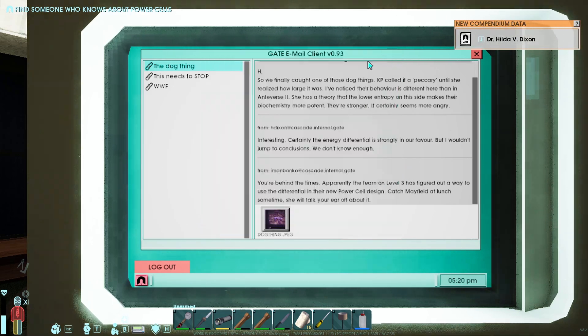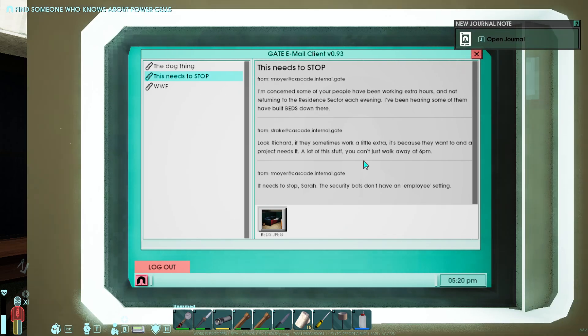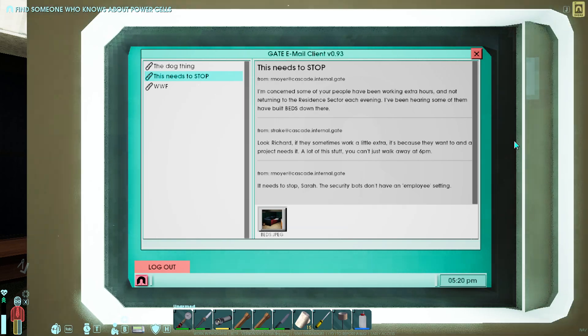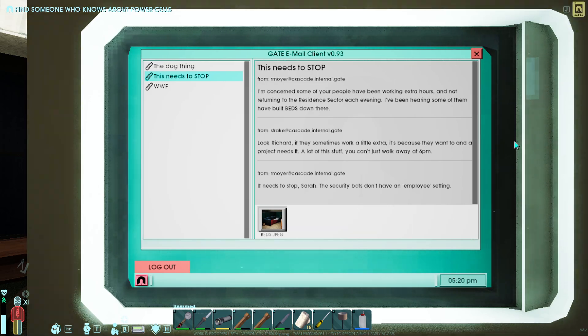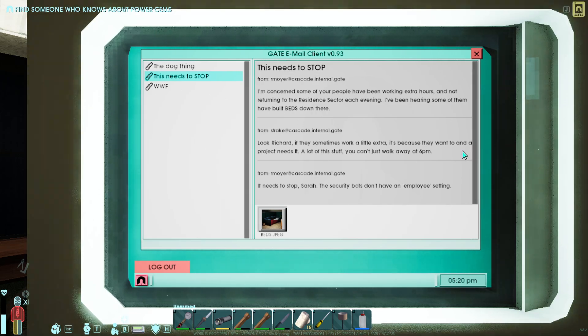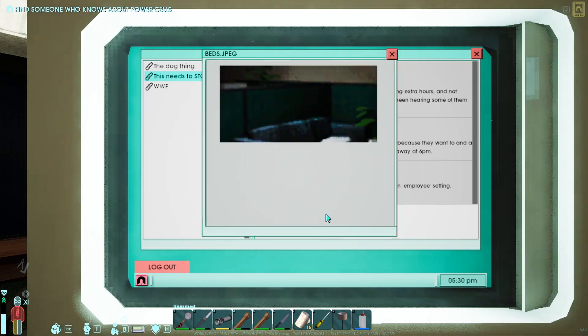These are different peccaries - as you can see, they're a different color. Another note: 'I'm concerned some of your people have been working extra hours and not returning to the resident sector each evening. I've been hearing some have built beds down there. Look Richard, if they sometimes work a little extra, it's because they want to and the project needs it. A lot of this stuff you just can't walk away from after 6 p.m. It needs to stop - the security bots don't have an employee setting.'